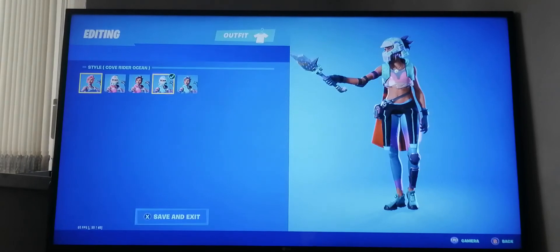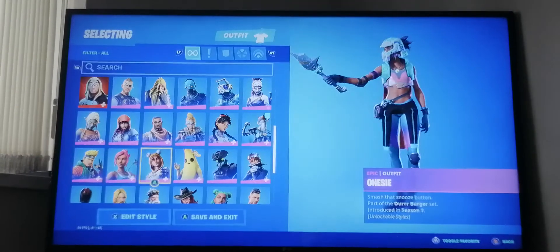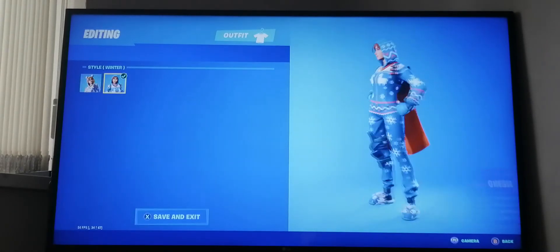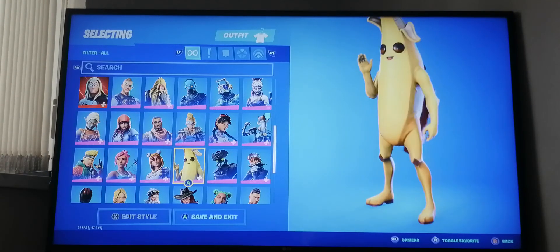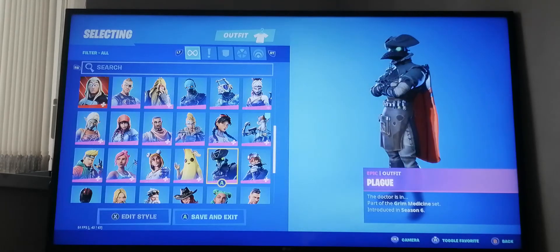We have Ocean from last season - I have the gold styles. Next we have Onesie from season seven, and I've unlocked both styles.